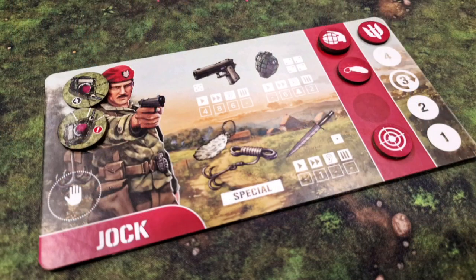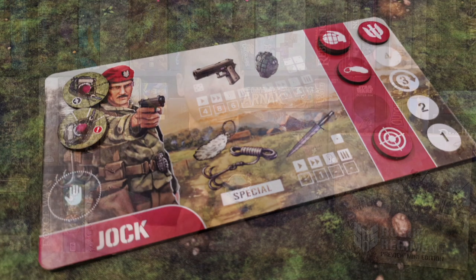Even for a review copy the components are great. Tokens and map tiles are thick card stock, well detailed with some nice artwork. The base game will include at least nine double-sided map tiles, with an expansion adding even more, and these will also contain additional terrain such as rivers and bridges. Player boards are nice and big, have outlined areas to hold your ammo and items and any objectives you've collected during missions, as well as a nicely detailed area displaying your weapons and specialised equipment stats. Your operator tokens match your player board artwork so it's easy to identify which is which in the mix of numerous Axis tokens.